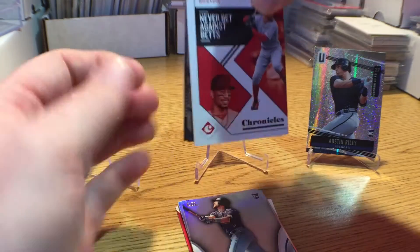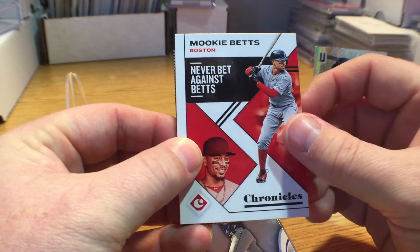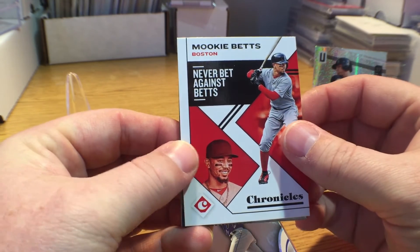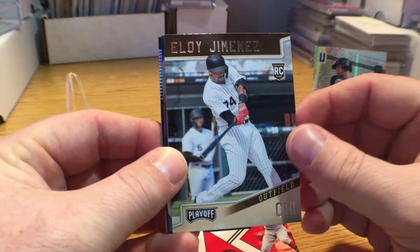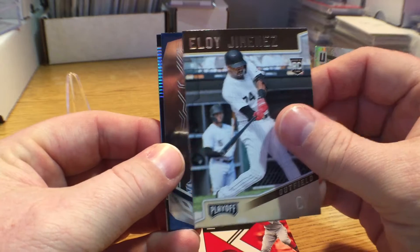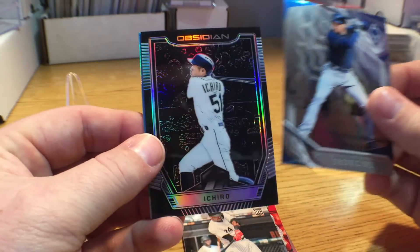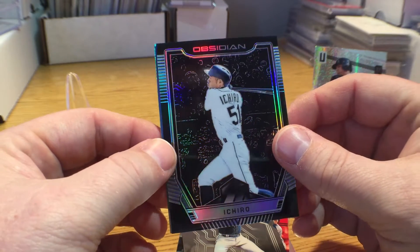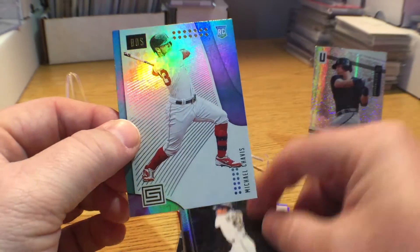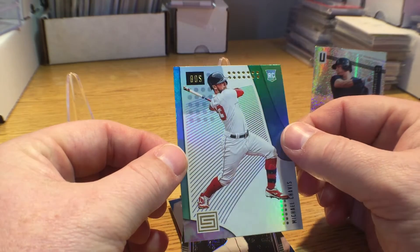The second pack started off with a Mookie Betts 'Never Bet Against Betts' Boston card, which is probably going to be a Dodger by the end of the week. Then we got this beautiful Eloy Jimenez Playoff rookie card, a Freddie Freeman, this really pretty obsidian Ichiro, and finishing the pack off with a Michael Chavis rookie card — it's really pretty.